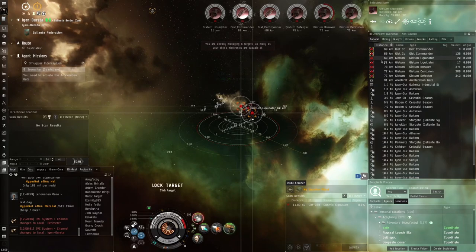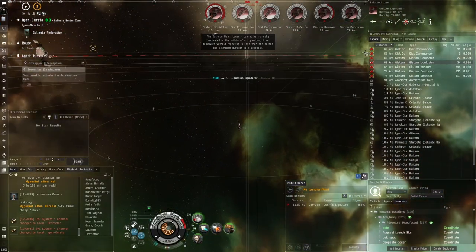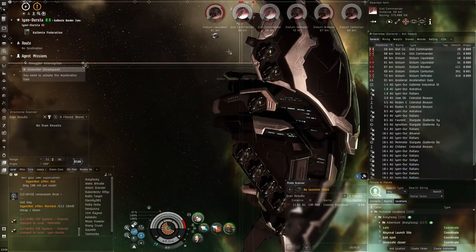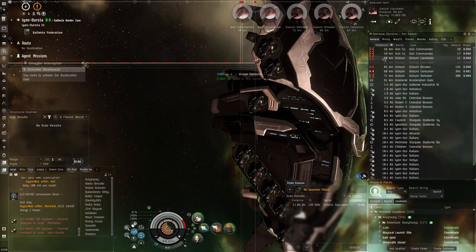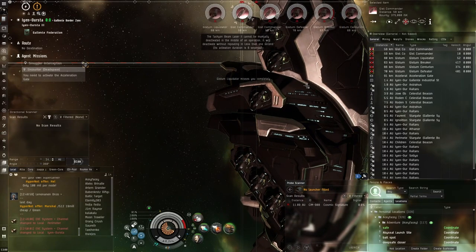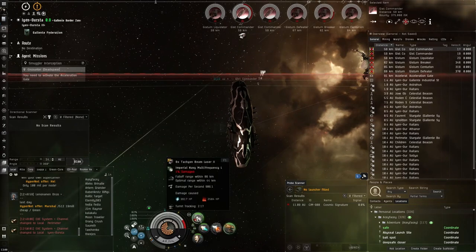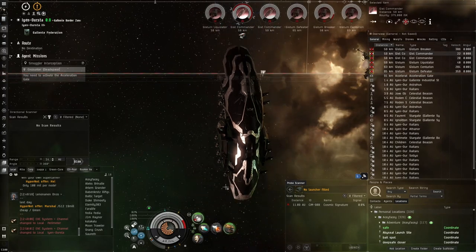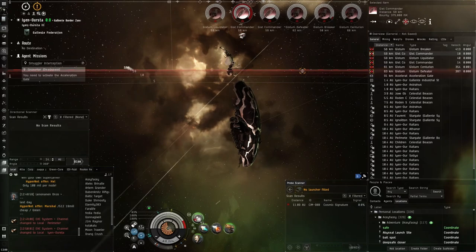We'll go for stuff that's close and fast because cruisers will close range on us quicker than these large battleships. We'll prioritize this cruiser even though it's a little further away. The cycle speed is obscenely slow - I'm really used to the Paladin basically machine-gunning with tachyon beam lasers. Compared to this, the Paladin feels like an actual machine gun while these feel like slow motion tachyon beam laser shots.